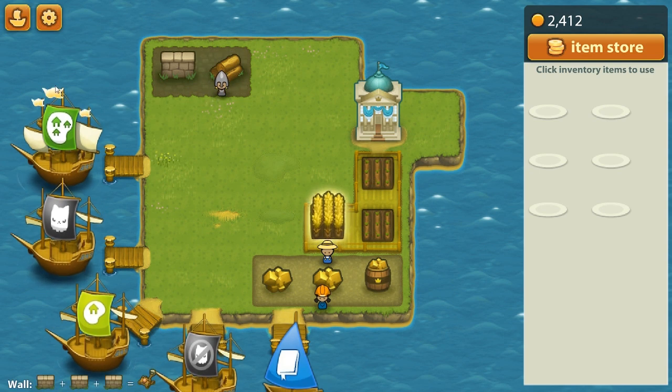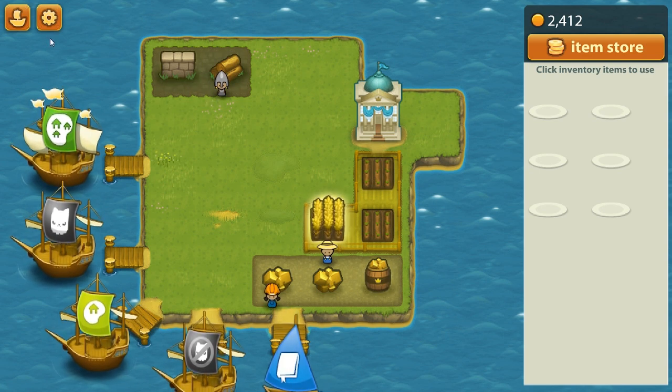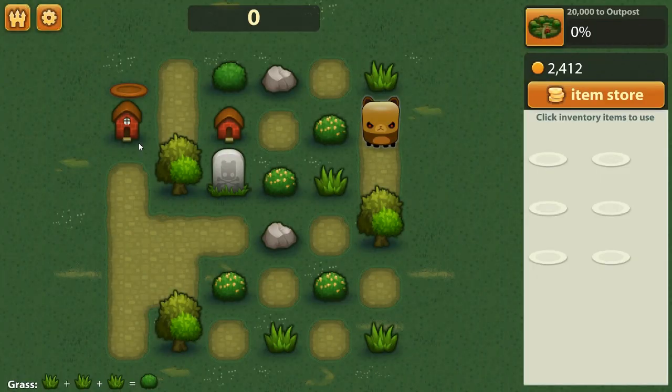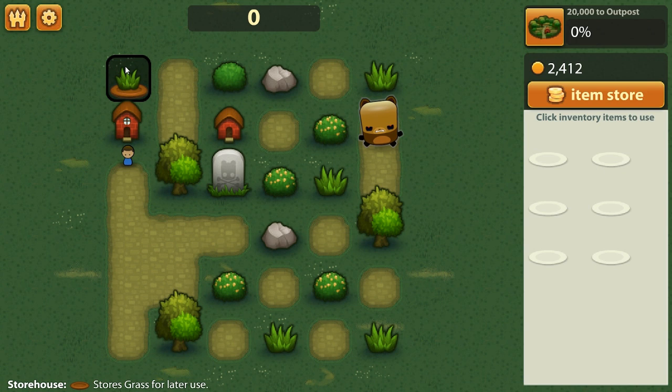We've got this kind of hub screen right here, but I don't want to explain what's going on just yet. I'd rather go on a mission here by starting a standard colony, and then I can talk about the basic mechanics of the game. Basically, the way we do things in Triple Town is it's a match-three game, but it's a weird kind of match-three.